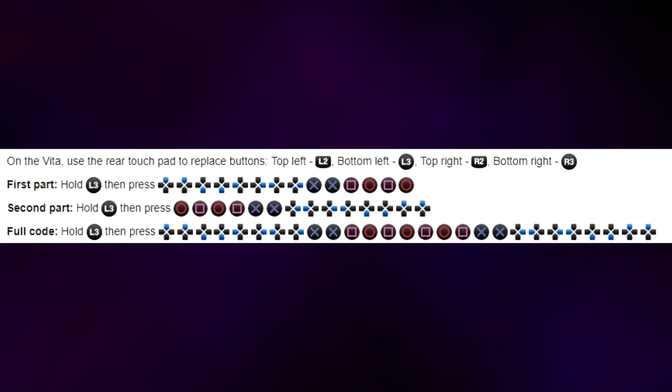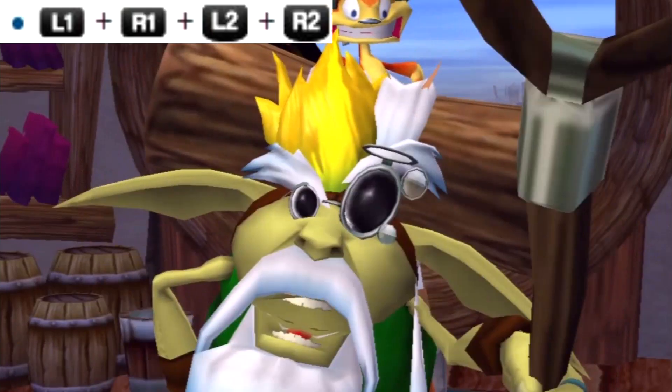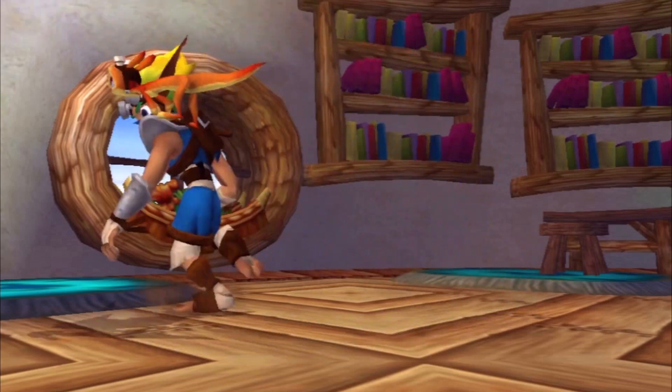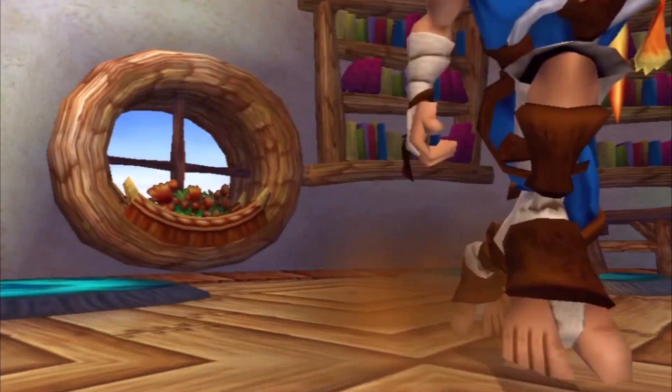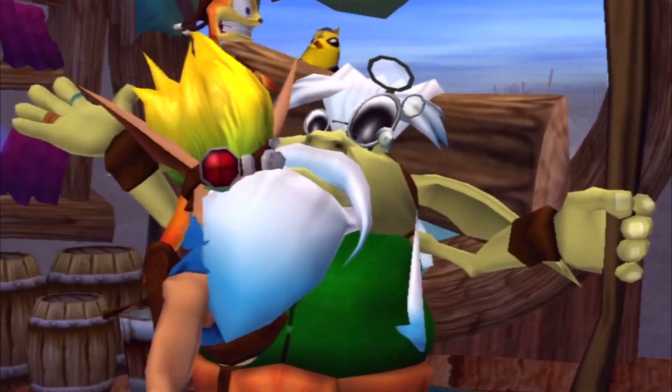The way I did it: press L3, input the partial code, let go, press L3 again, then input the second code. Once you're in debug, you can enter free camera mode by pressing L1, R1, L2, and R2. Doing this during a cutscene, you have Jak walking around — I was laughing, it's hilarious. Free camera mode also removed the characters for me in some instances, and I'm not too sure if that was intentional — part of the debug, or the game about to crash.